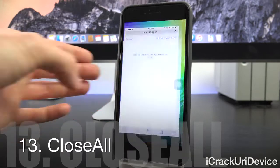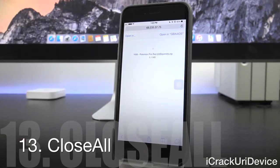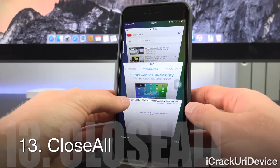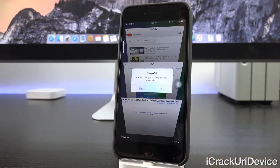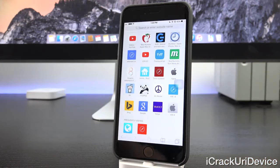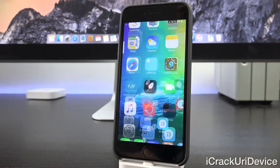Close All works with Safari. Go inside Safari, navigate to your tabs, and hold on the X. You'll receive a 'Close All' prompt, and tapping Yes will close every tab you have open inside Safari.